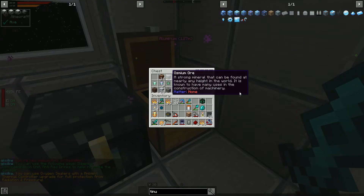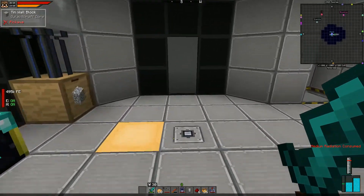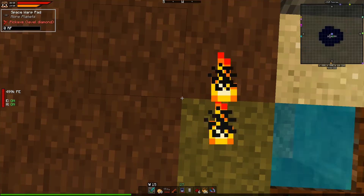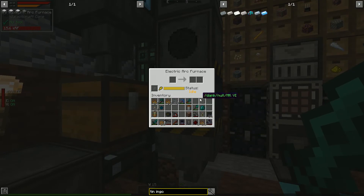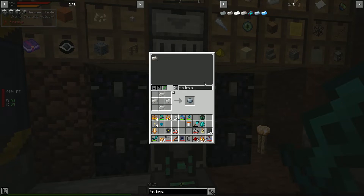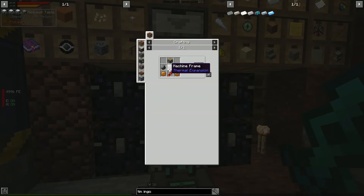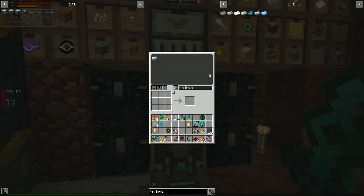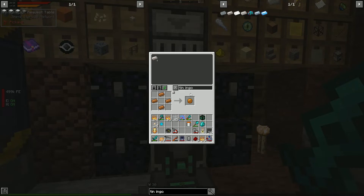We have one tin ore, but we can compress iron and aluminum to get tin as well. With our arc furnace set up we'll get at least two out of that ore. Let's make ourselves a pulverizer — we need a tin gear, a machine frame, and some copper gears. There we go!